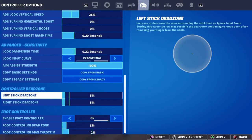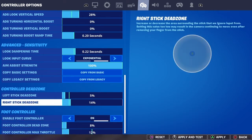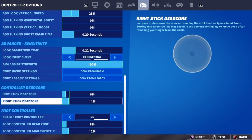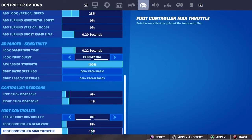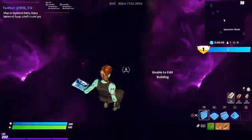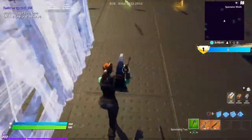These are my settings. Make sure your dead zone is pretty low, but not like 5 low — make it like 12, 11, and then like 6 or something. Put foot control off, foot control all the way down. And this really helps you a lot.